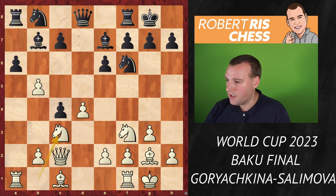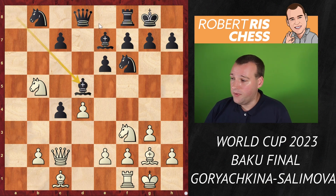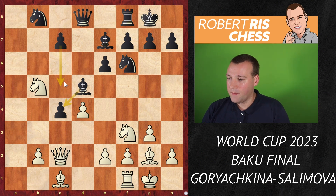So there is knight c3, a takes b5, rook takes a8, bishop takes a8, knight takes b5 — and white has regained the pawn. The pawn on c4 is also about to drop. Therefore the main continuation is considered bishop d5, protecting the pawn and getting ready to play c5. White is maybe a little bit better, but in most games black managed to hold on in this line.